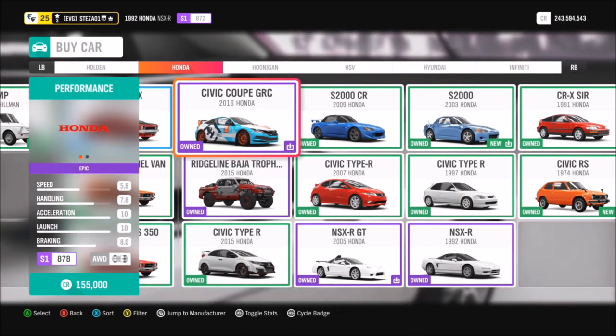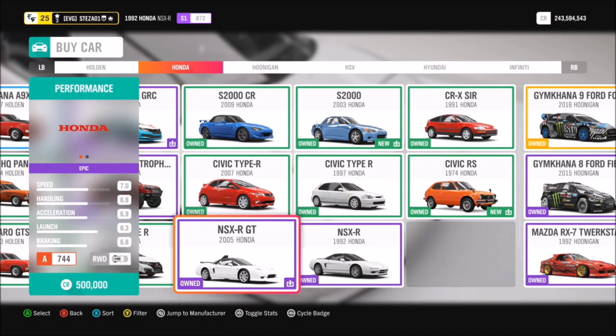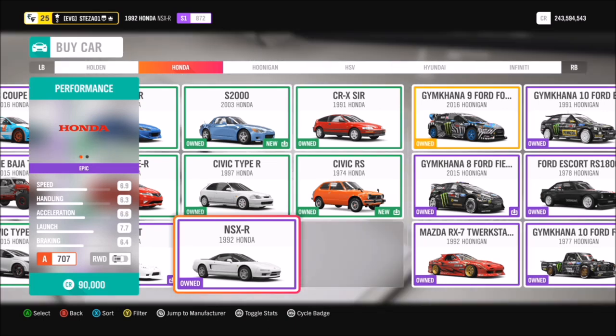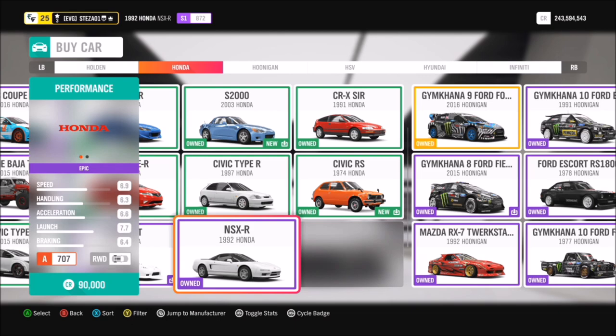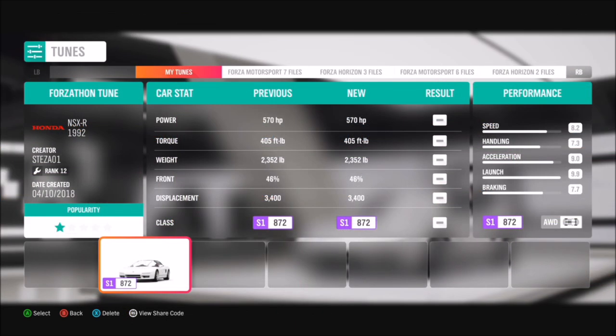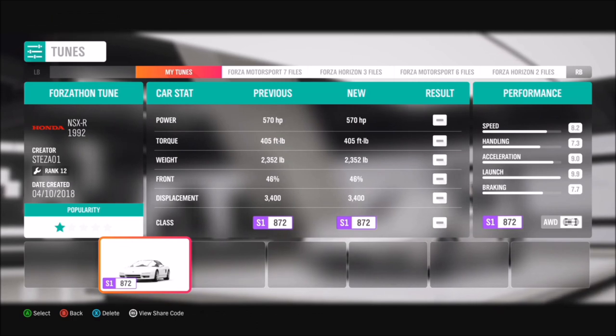You can pick this up in the auto show for around 90,000 credits, but bear in mind there are two Honda NSXs in the auto show. This is the one you want - the 1992 NSX-R. Beware, there is also the NSX-R GT which is a 2005 model and you cannot use that one.